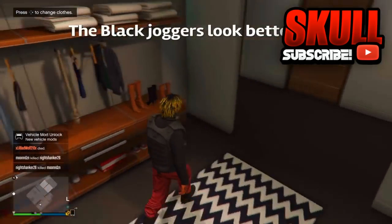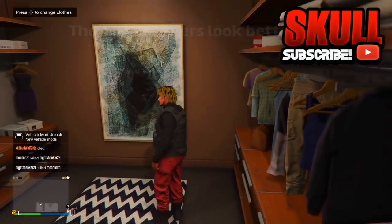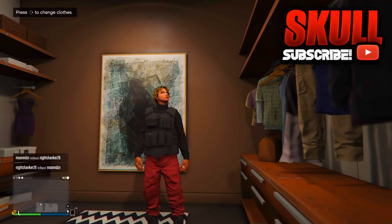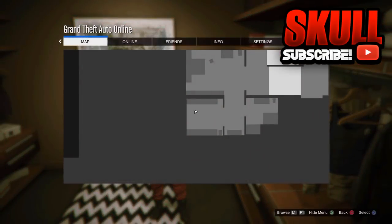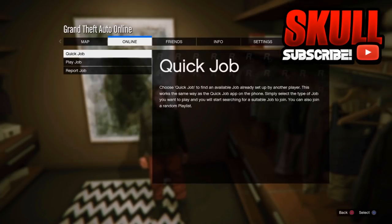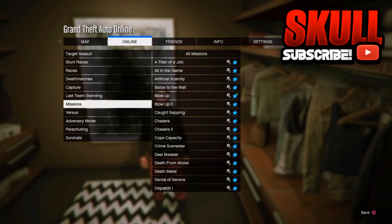As you can see, I have the joggers and the CEO vest. Once you have the CEO vest with the joggers and your outfits ready, go to Jobs, go to Play Job, Rockstar Created, then go to Versus, and select Crooked Cop.